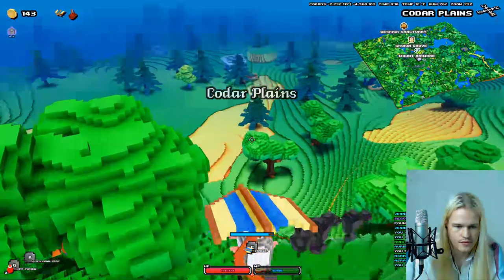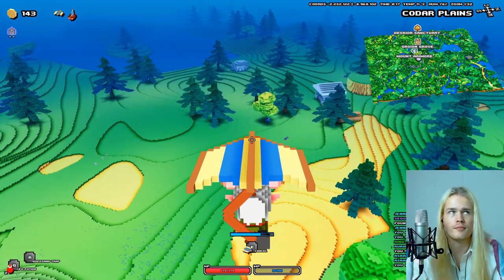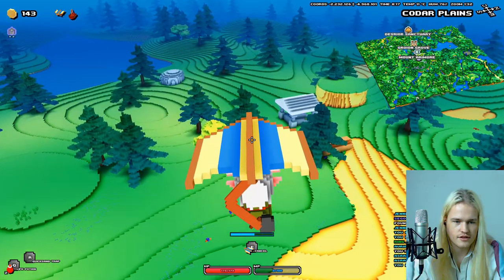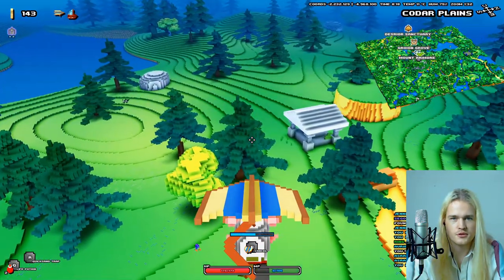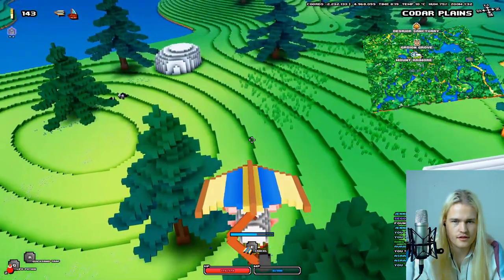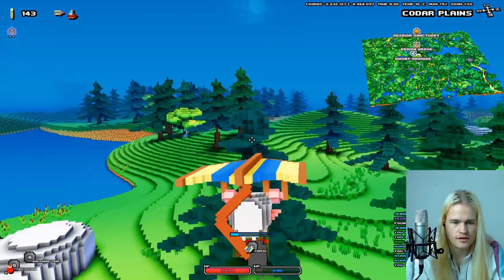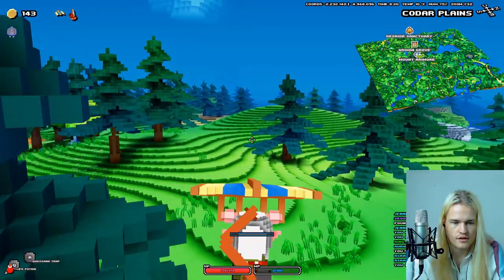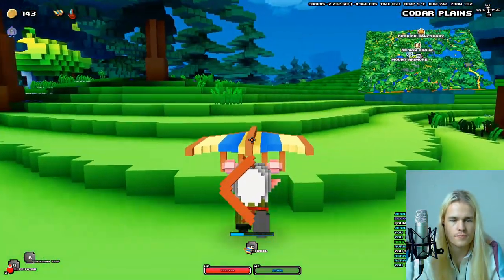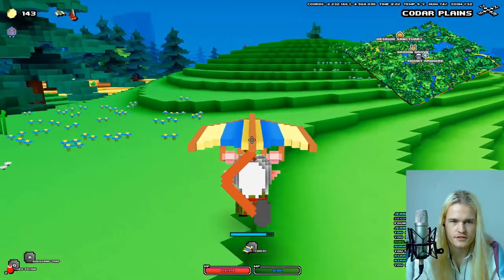Let's go over this way to Cororion Grove — see, now we can travel much faster. This is what I'm talking about. Now we need to charge up our stamina again. Let's go to a higher point.